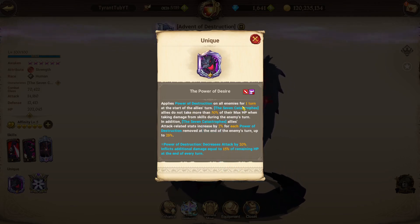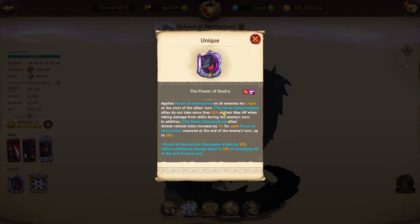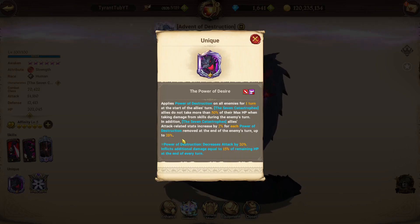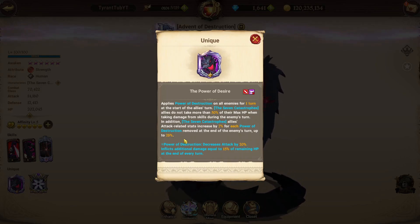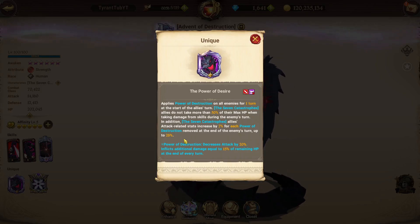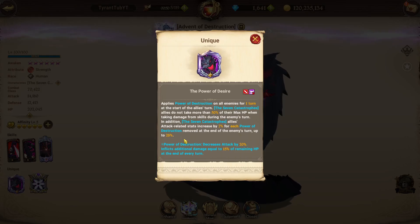Applies power of destruction on all enemies for one turn at the start of the allies' turn. The 7 Catastrophes allies do not take more than 50% of their remaining HP when taking damage from skills during the enemies' turn — so basically a 50% damage cap. In addition, the 7 Catastrophes allies' attack related stats are increased by 7% for each power of destruction removed at the end of the enemies' turn, up to 28%. The only reason this is good is because it doesn't rely on you having several Catastrophe allies.